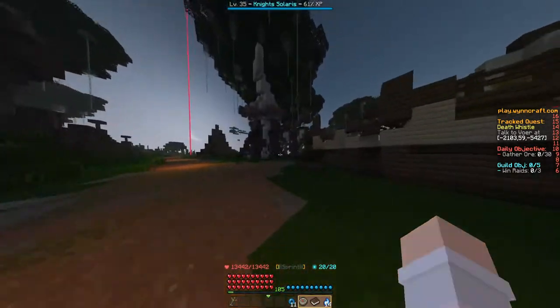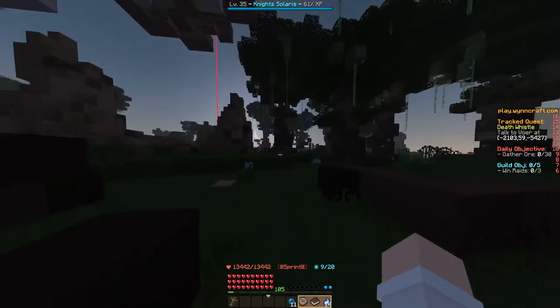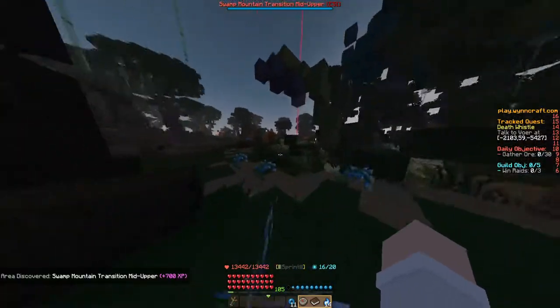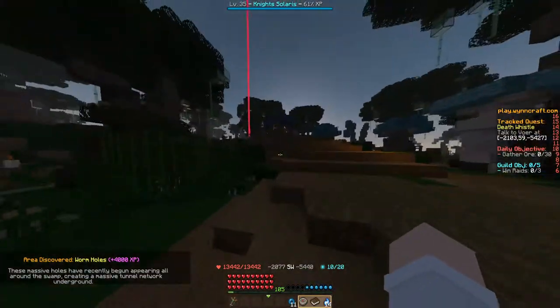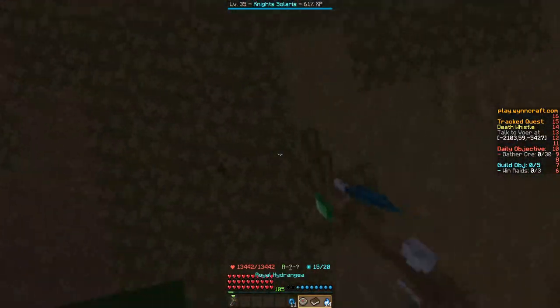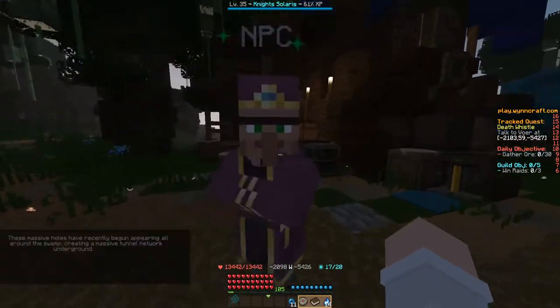Right over here there's a quest trigger, so just go around it, but basically just follow the road. At this intersection we continue west up to this cart right over here at the quest marker. And here is Vohr — let's talk to him.